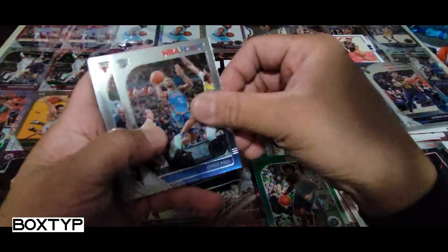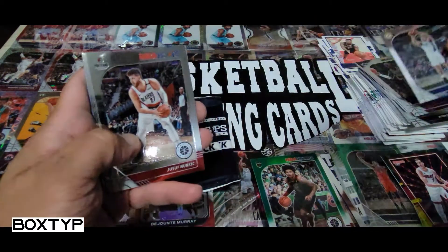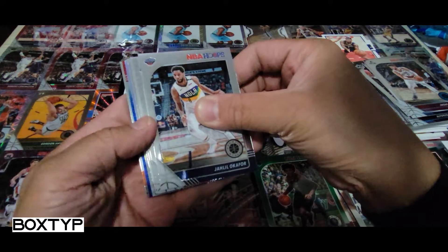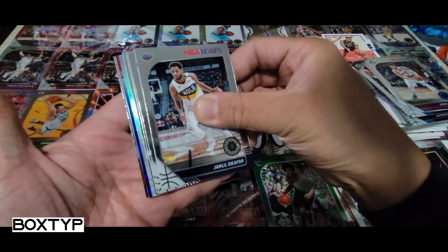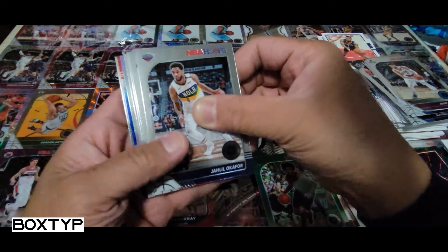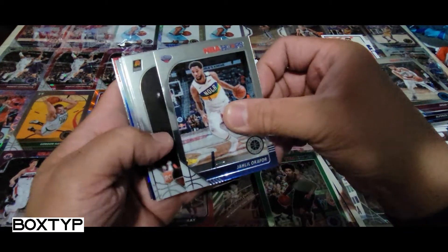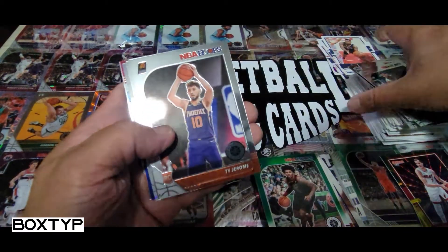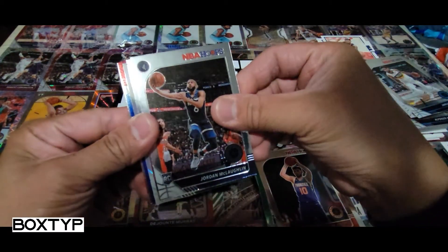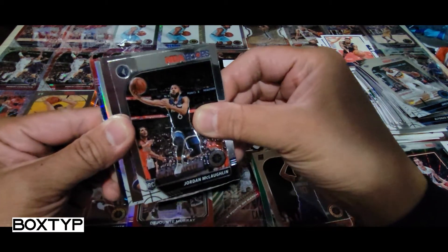All right, let's continue with the second pack — we're taking a lot of time. I didn't even check — okay, oh! There's something like a cracked blue parallel, and there should be another Zero Gravity and a silver. I hope the blue one is something nice — come on, give it to me!